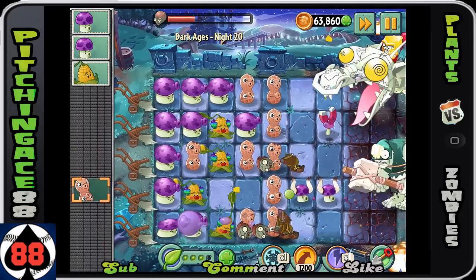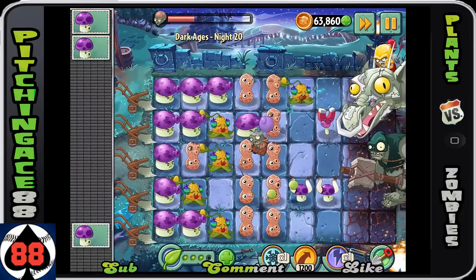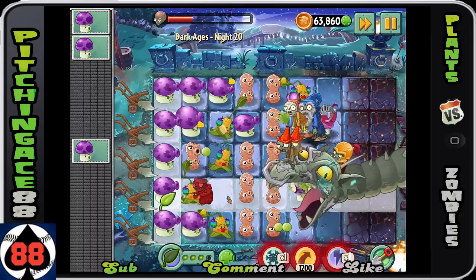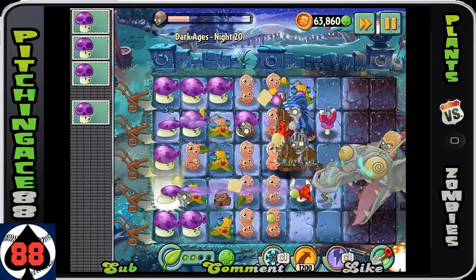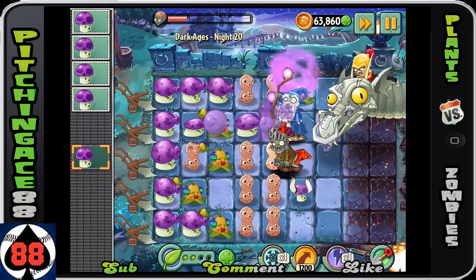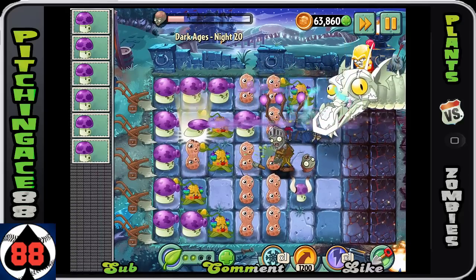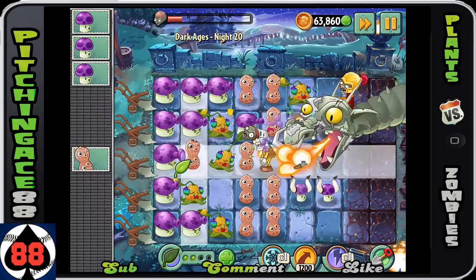He'll keep throwing out gargantuans unless you actually beat the second stage, so really focus your efforts on pushing him to his last and final stage. In the final stage, he doesn't actually send out gargantuans — he basically sends out a whole bunch of wizards and blows a lot of fire. If you're still able to handle the gargantuans and have a couple plant foods left, you should be doing fine. Definitely use the flume shroom power — it basically got rid of three wizards in a row.